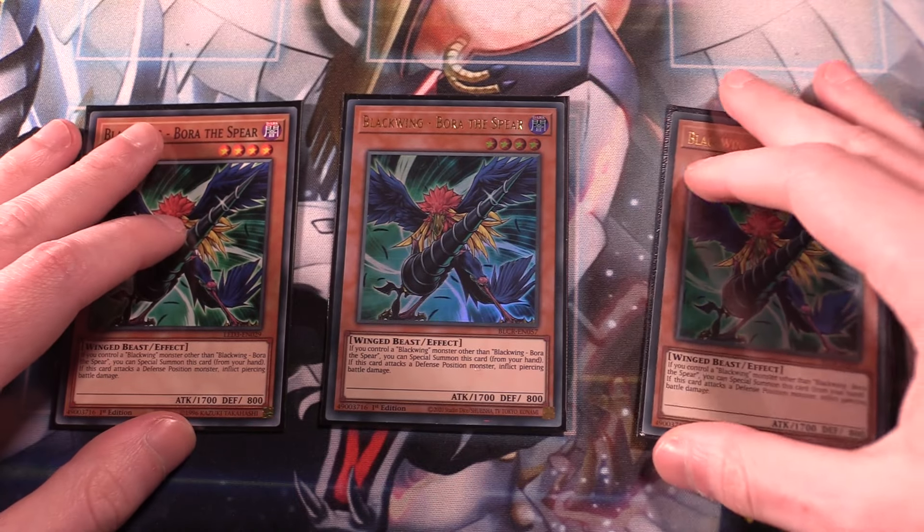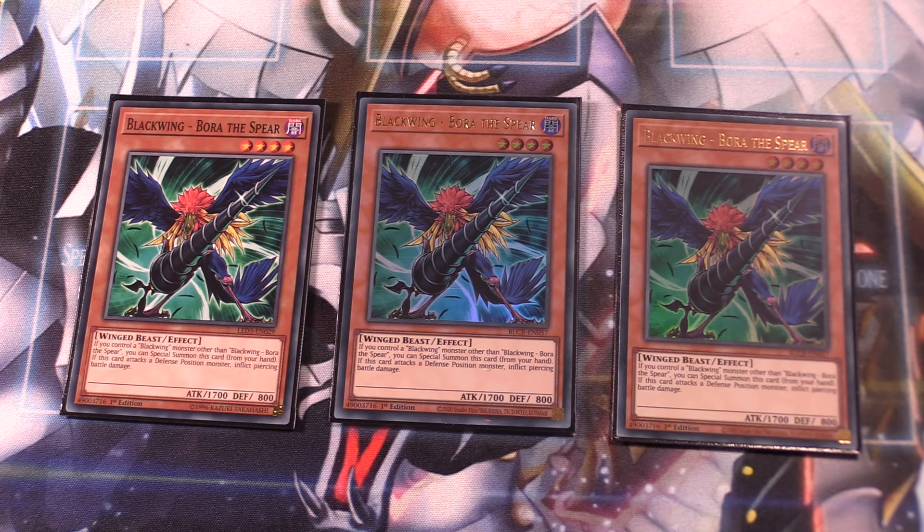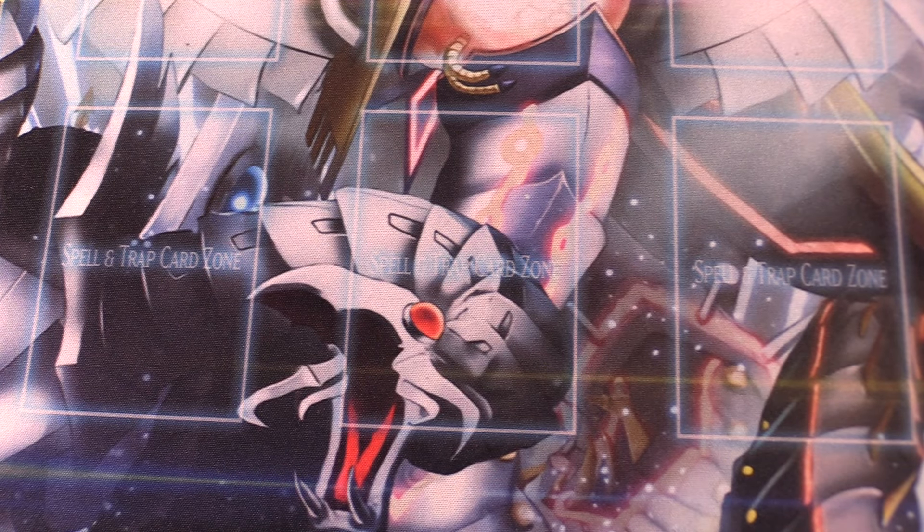Three copies of Bora the Spear. Bora is really good. What I love about Blackwings is how easily you can storm the field, because a lot of them have the effect that if you control a Blackwing monster other than one with the same name, you can special summon it from the hand — and Bora has that effect. He also has 1,700 attack, making him quite big, and if he attacks a defense position monster, you inflict piercing battle damage. Three copies of Bora are very essential.